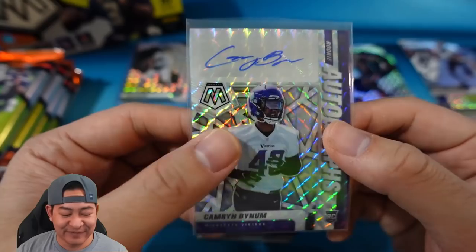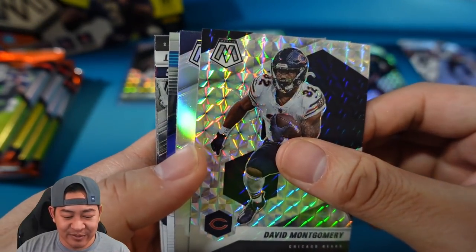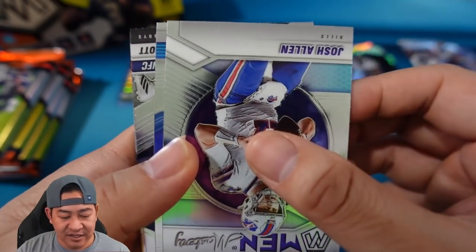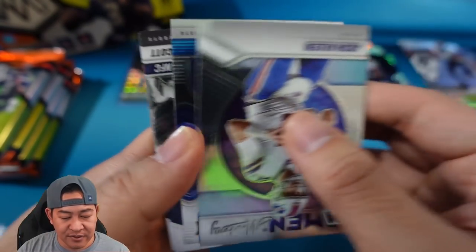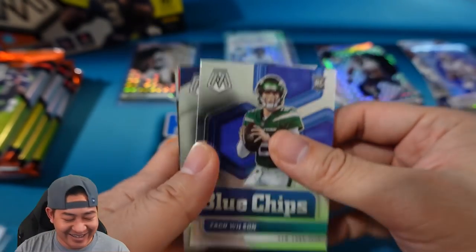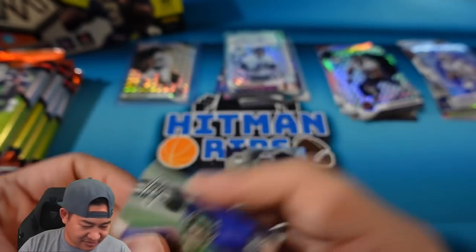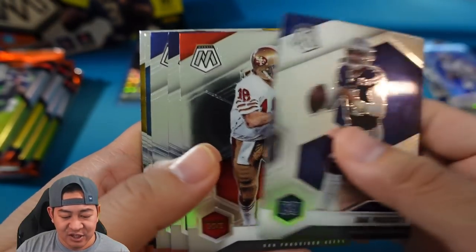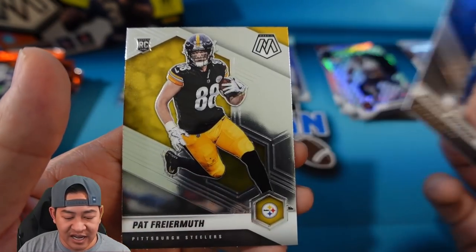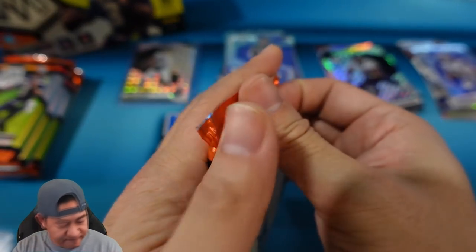David Montgomery on the mosaics and Bobby Wagner on the silver. Josh Allen on the Men of Mastery. We have a Blue Chips card — and it is another Zach Wilson, so like I said, we are a Zach Wilson magnet. Also Dak, Joe Montana, Jamar Jefferson, and Pat Fryer Move rookies.